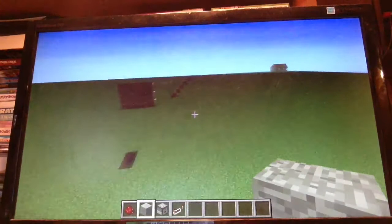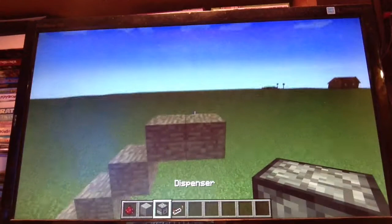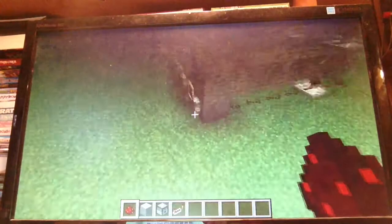After you've got five blocks, add another block and put a dispenser here. Then just add redstone, and then flip the switch. See? Everything's on. It's perfect.